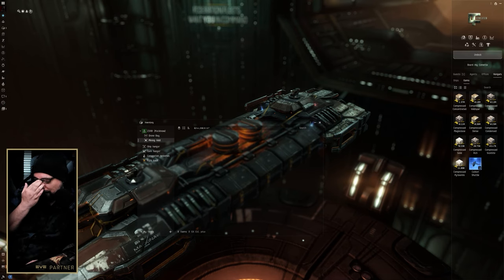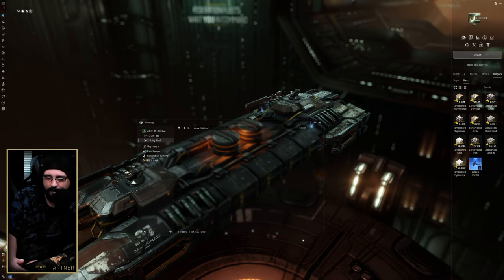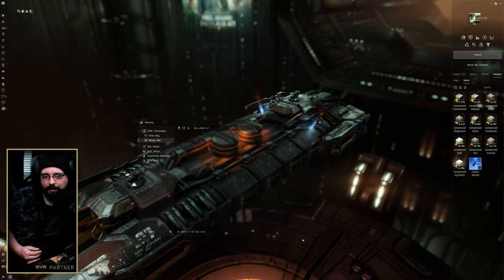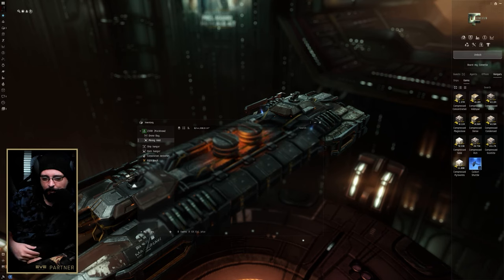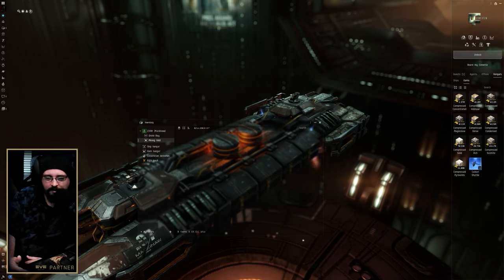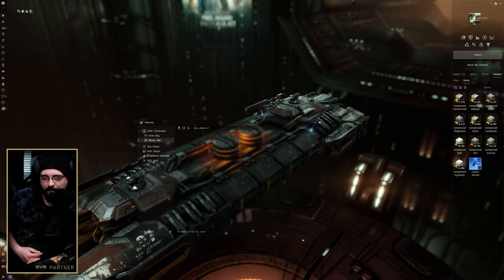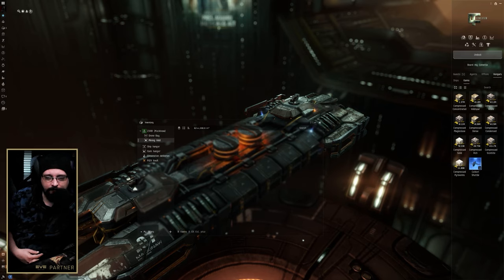People will fly their pod to the last high sec system before a null sec entry, buy a shuttle, and continue their route. You can actually up-charge a convenience fee at those locations. It's a viable niche market strategy — people will go all the way to the last high sec system, buy a shuttle, and fly the rest of the route into null sec just to speed things up.